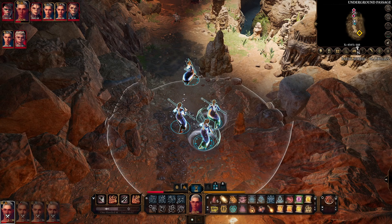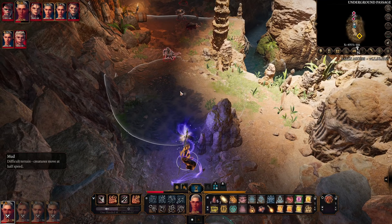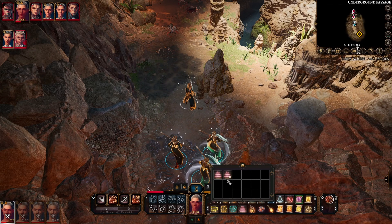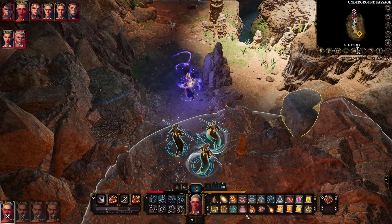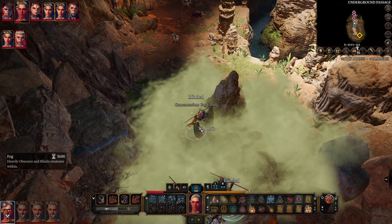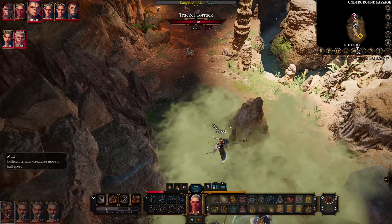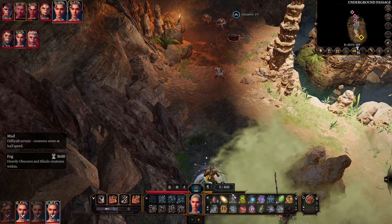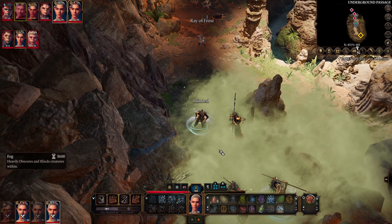Next we have Fog Cloud — it doesn't deal any damage but it's a great battlefield control spell. At level 1 you can pick where to put it, creating a Fog Cloud where you can hide inside with your characters. This is one of the spells where level 2 gives a larger area, so depending on coverage needed, level 2 might be more appropriate. I can cover my whole party — now they're all blinded, which sounds bad, but I'll wait a turn and then come out to cast another spell, then come back in and hide.